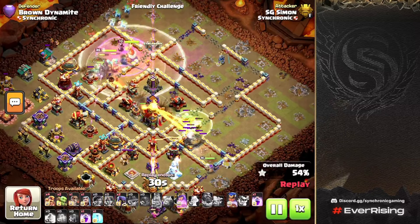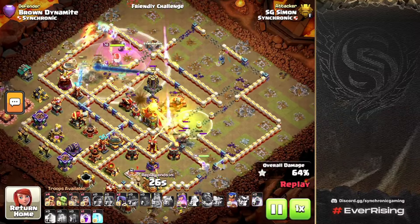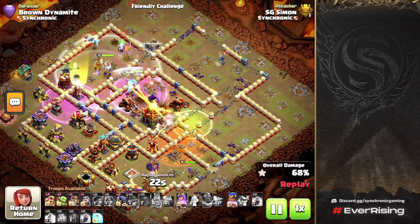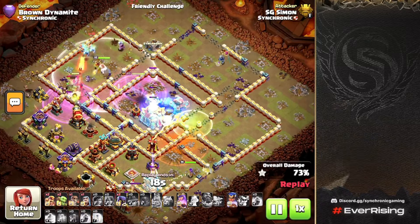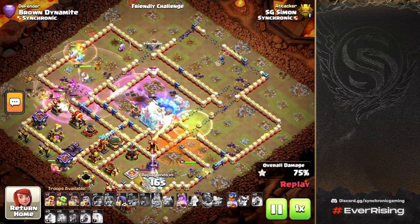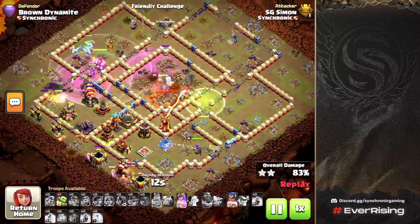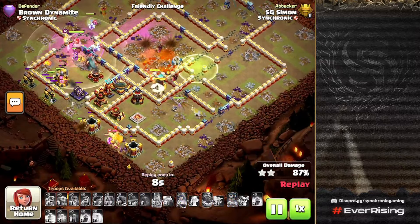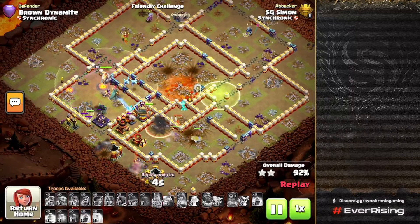Simon sees he has plenty of troops and the RC is making it to the core, so he rages up the Royal Champion against the Monolith. The King is going to come back because of the Phoenix, so that rage on the RC was absolutely pivotal in taking down the core. The King picks off the Town Hall, the RC pops the single Inferno with the Queen, and the base is completely destroyed.